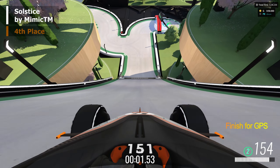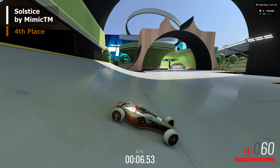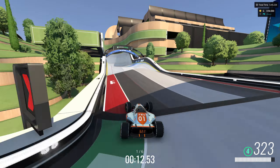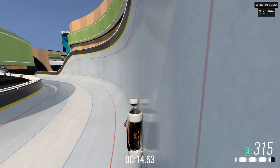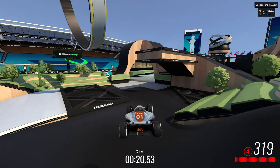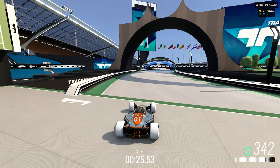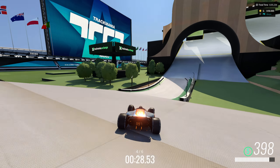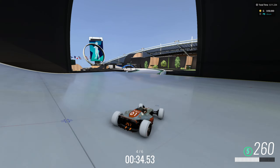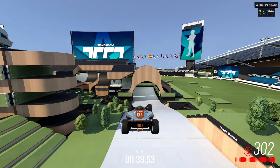On March 6th we have Solstice by MimicTM, and it gives us the fourth place rating this month — a mixed ice track with some road sections in between, and even a bobsled section. With the recent ice changes from October 2022, I was very scared I wouldn't be able to get this one, as with all ice tracks. But I can beat it by plenty. The gold is easily beatable and it's just a very smooth, nice flowing ice track. Nice job by MimicTM.